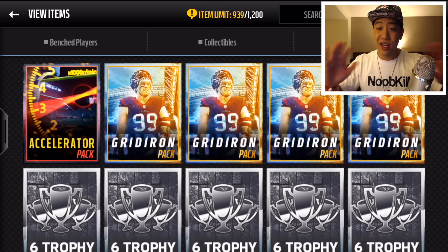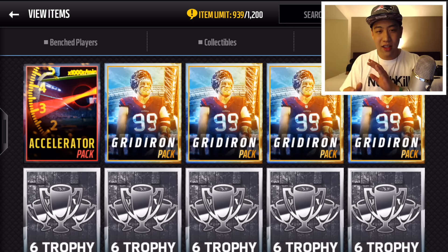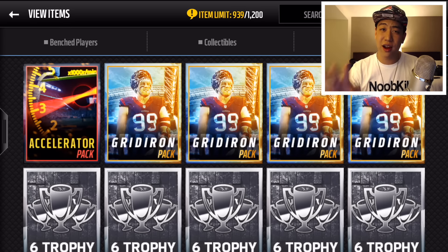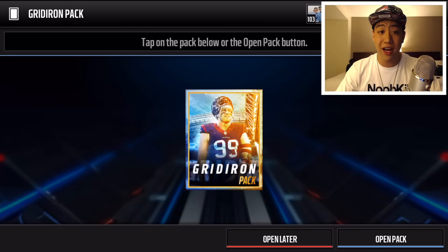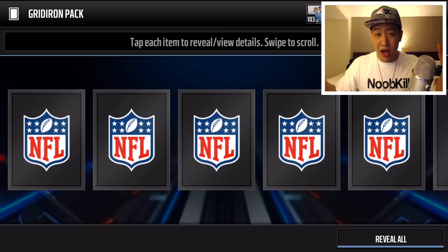Pacific time, so way too late to upload a video, but we're hoping for some big things. The gridiron packs give one program player and a collectible. The accelerator packs were like 100 MUT cash and you get I believe four gold or better players guaranteed. I have all these other trophy packs — I just needed to make some binder space to make sure I had enough for these packs.